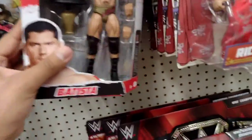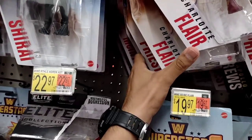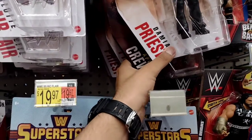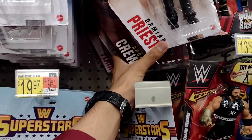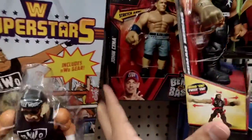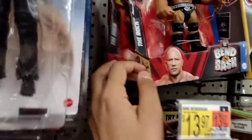We have more WWE Superstars, a whole bunch of Ric Flairs, the Hollywood Hulk Hogan right there. More basics — Charlotte, Damian Priest, Charlotte, Drew McIntyre. A bunch of these basics are still in here. We got Paulo Usos and Charlotte and Chelsea Green, Damian Priest, all that good stuff. We got the Brawl and Bash, Roman Reigns, John Cena, the Rock — plenty of Rocks over here as well.